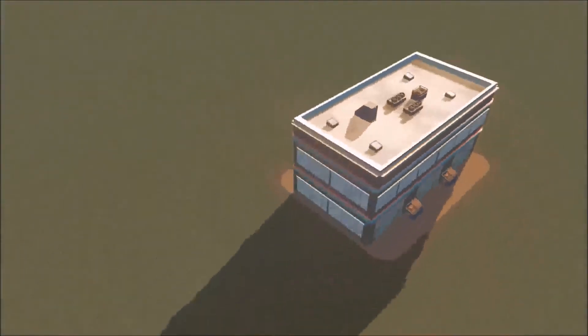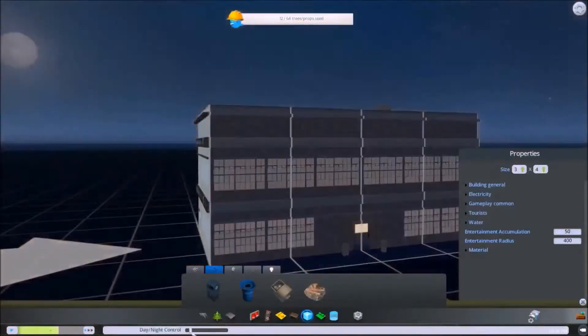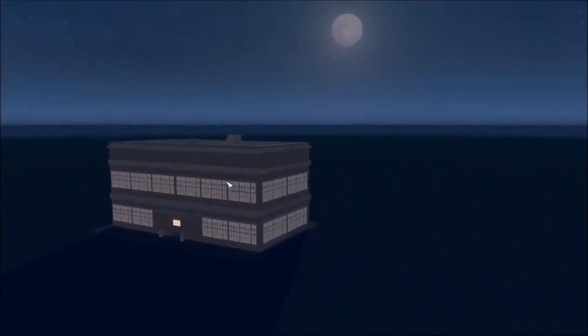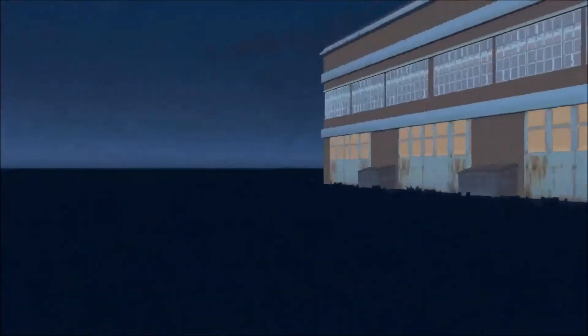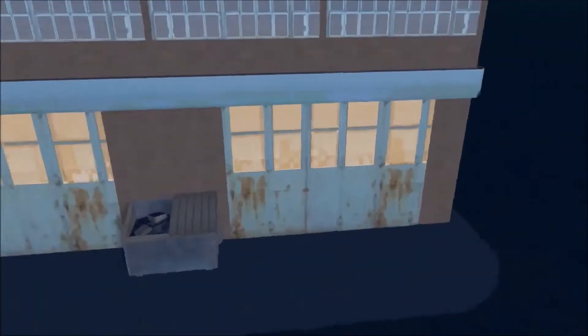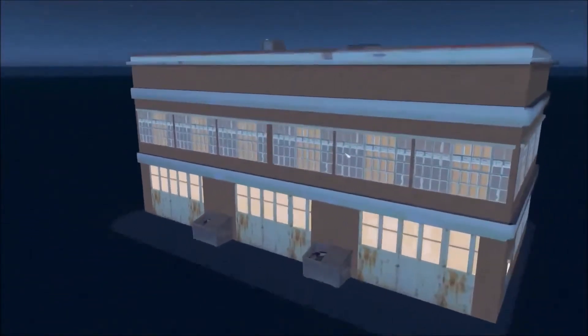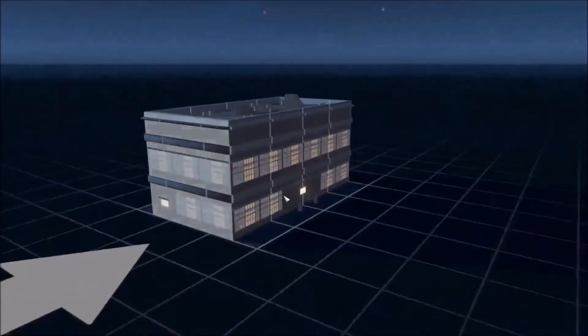Anyway, I think we're going to call this good for this example. One thing - let's check the night lights, that's something we didn't do. From my experience the random lights will take a second to regenerate, but it is good to see that the door lights are on, and it looks like the garage lights have turned on somewhat. The random lights take a while to just flip on - you can kind of see them starting to turn on.